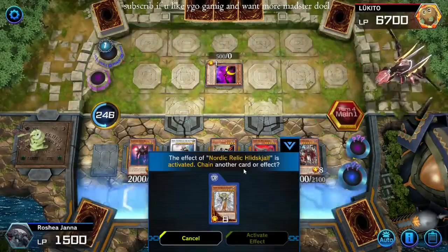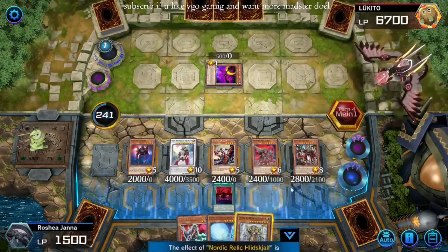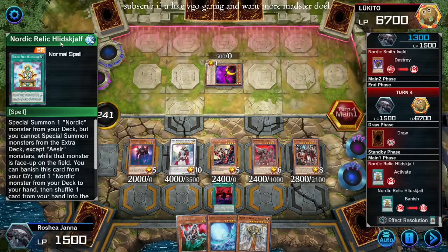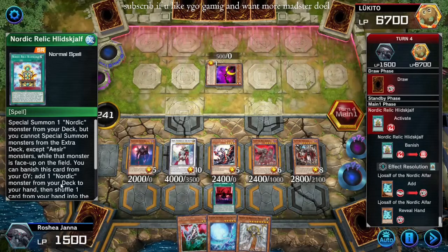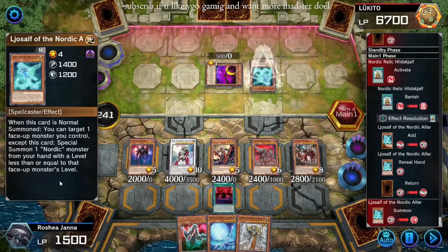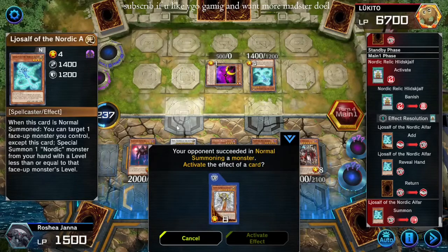Okay, I don't know what Nordics do very much and that's right — let's hold it for now. What did that do? He'll show — special summon, but in Spanish: add a Nordic monster and then shuffle something back. So we added this with the monster with a level less than or equal to...